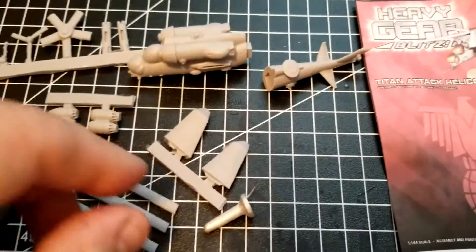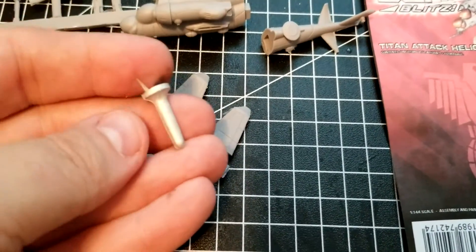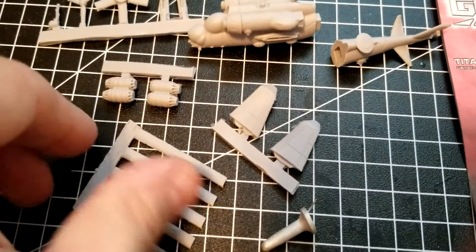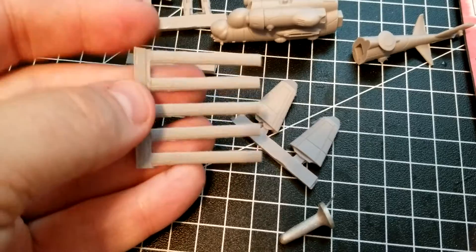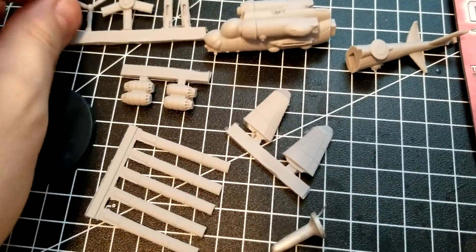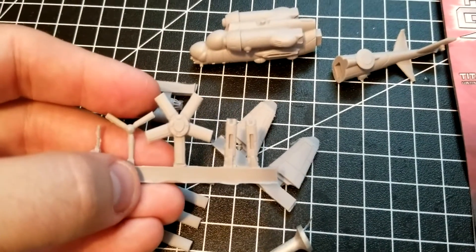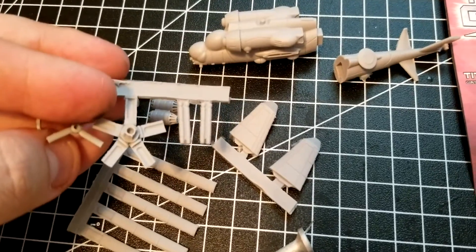Got everything opened up and it is essentially an all-resin kit. We do have a metal flight stand, so a little bit of trim work there, but everything else is resin. We've got the rotor blades, part of the assembly for that, the individual blades from the sprue, the central hub, the tail rotor, chin gun, and some of the missiles.